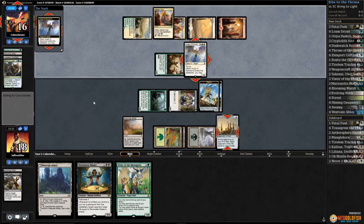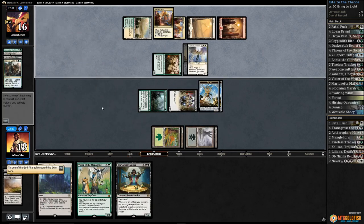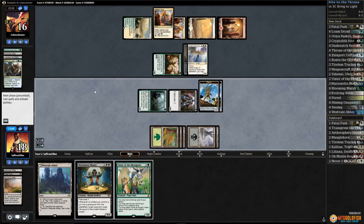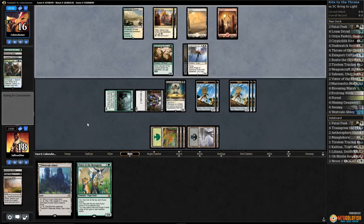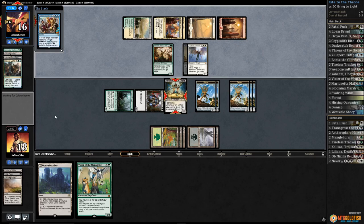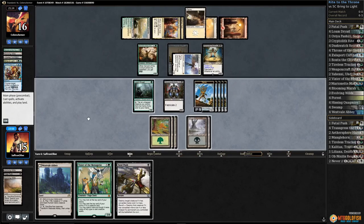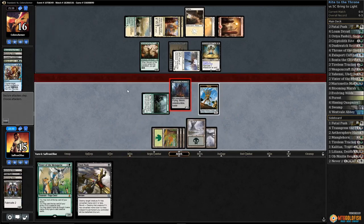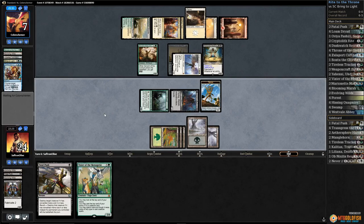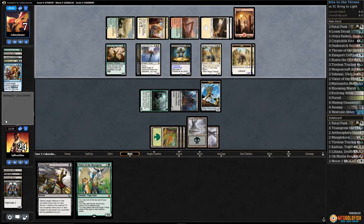Crack Evolving Wilds, get a Swamp, Throne down. Play Marionette Master, make some servos, pass the turn — we can just Westvale Abbey next turn if we need to. Confiscation Coup on Marionette Master — so much spice. Opponent gets in with the Angel, down to 15, plays land. We go for it — Fatal Push isn't that good here. Westvale Abbey, servos, Weaponcraft Enthusiast, get Ormendahl, hit our opponent. Opponent needs another Angel of Sanctions, I think — Regal Caracal keeping our opponent alive.